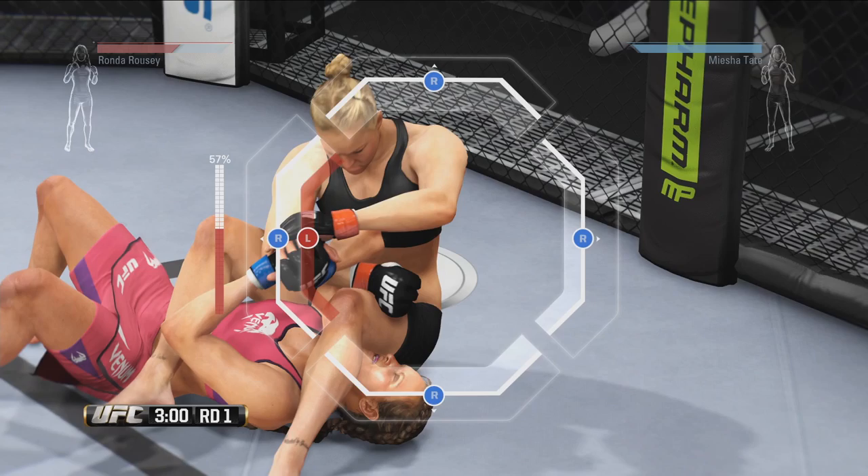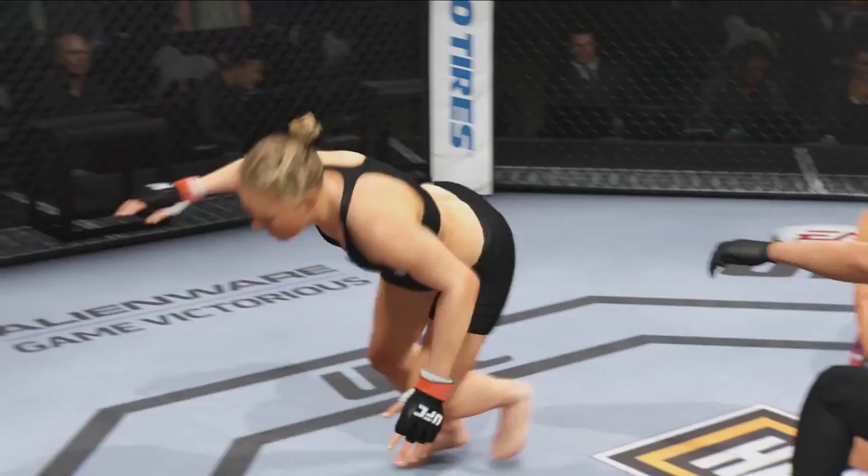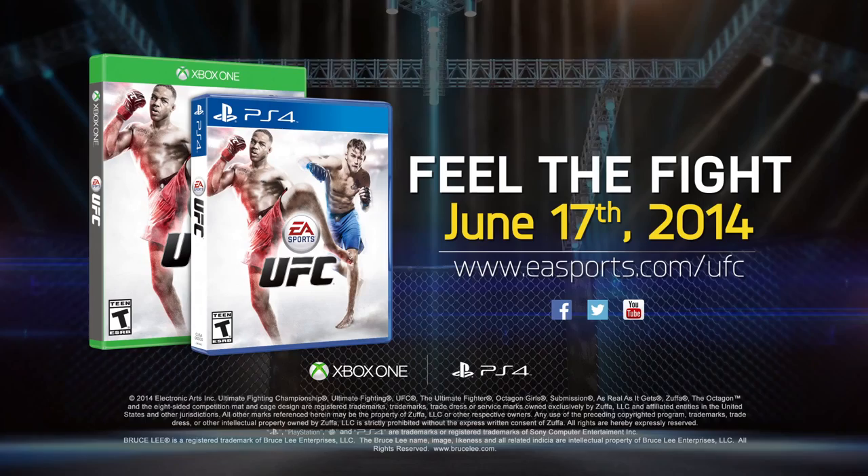Every time Ronda advances the submission, Misha goes back to square one trying to escape. Misha must resist and block Ronda's progression at one of those stages or she'll be forced to tap. It's as simple as that. Ronda Rousey, winner by submission. Excellent technique — got the armbar and got the tap.